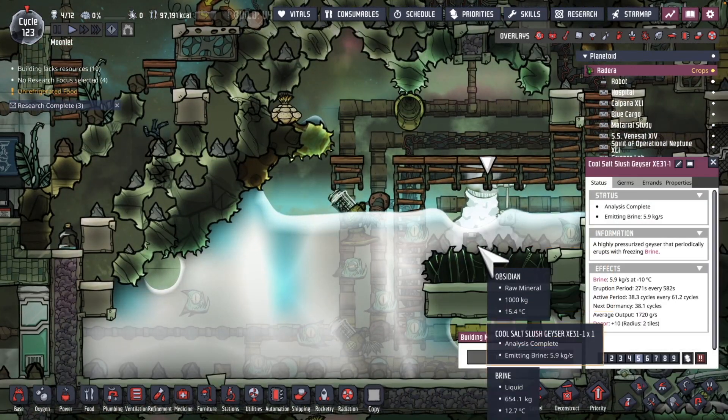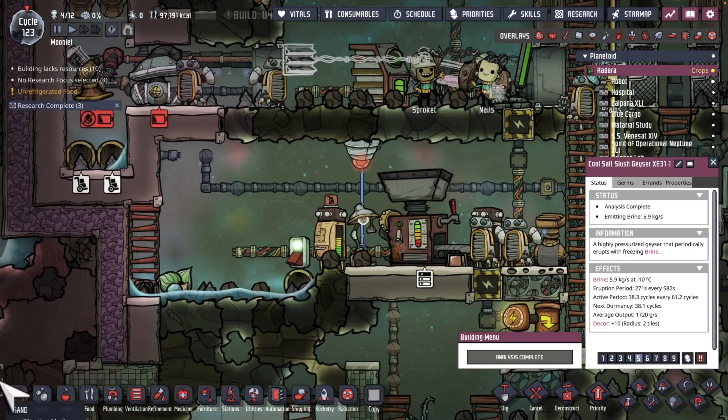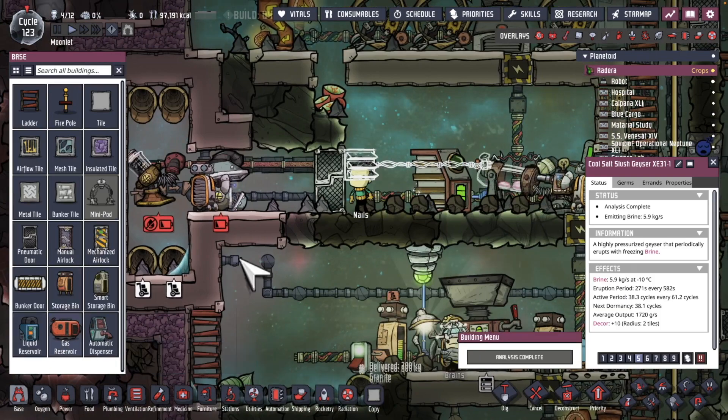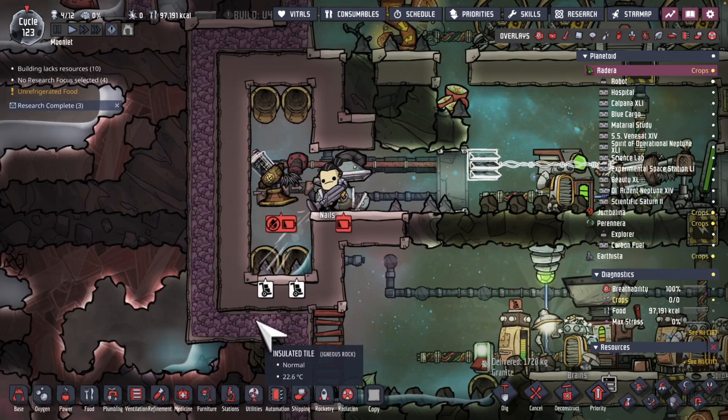The geyser is going off. I think I'll have this ready — I was going to say I couldn't make a liquid reservoir, but we're good.